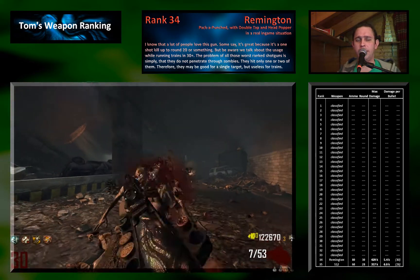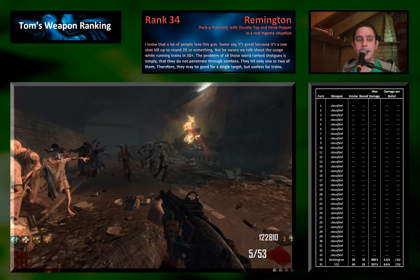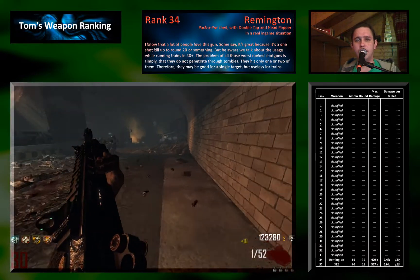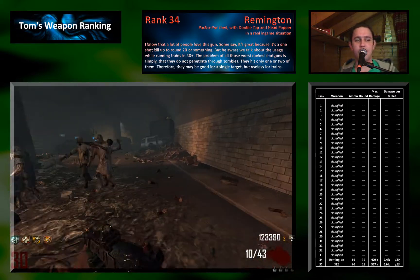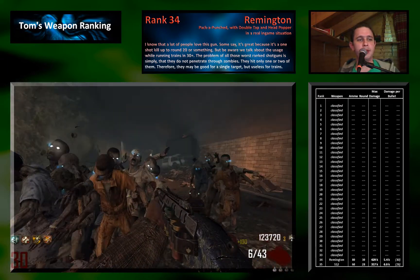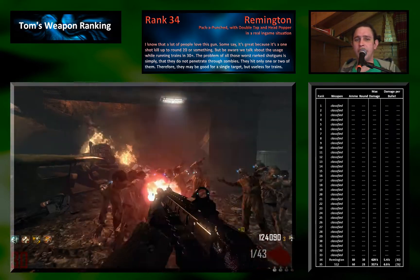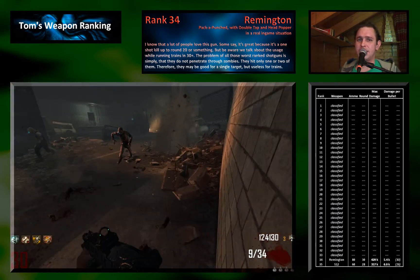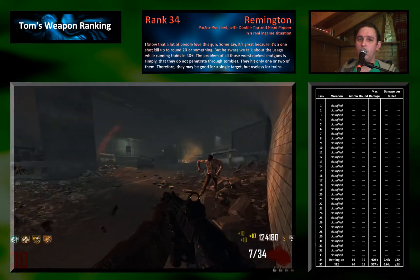Rank 33 goes to the Remington. It's a wall gun and I know a lot of you like this gun — it's absolutely great for the early rounds. When you come by with the bus to the farm and still need a gun, you can buy it, go for headshots, one-shot zombies, get 100 points per kill — absolutely perfect. When you upgrade, you can do that strategy for quite a while. But when it comes to taking out full hordes in round 30 plus, the gun completely fails. The problem is it just doesn't penetrate through zombies — it hits only one zombie per shot, and that's really sad.